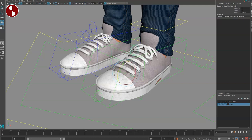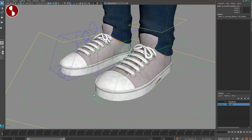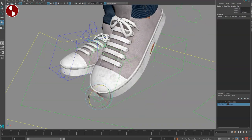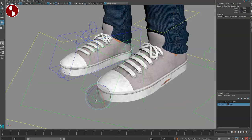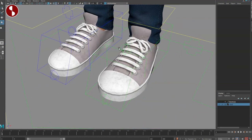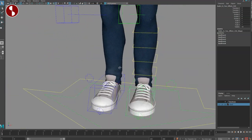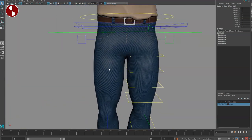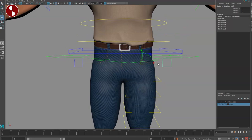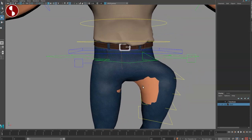Going back into more detail, you have a controller you can rotate for the foot roll. Then there's a controller with more pivots and options. There's also a middle controller for toe control. So lots of manual options — of course these feet, meaning left and right, are set up the same way.